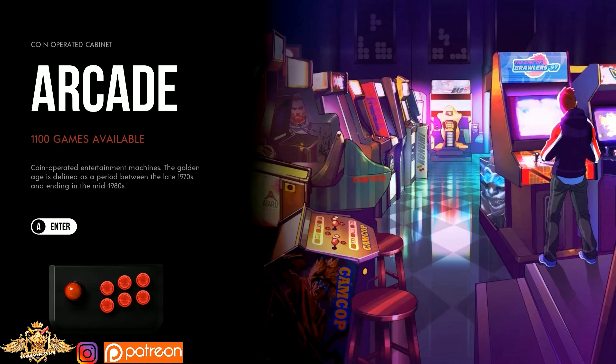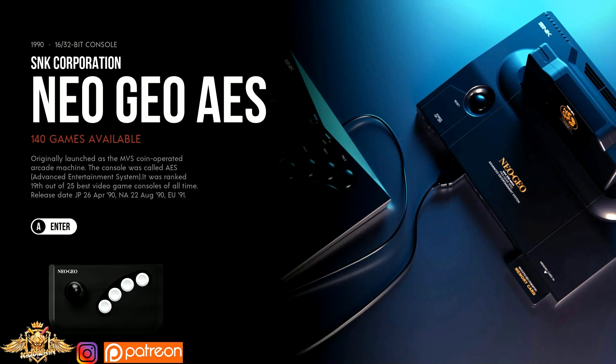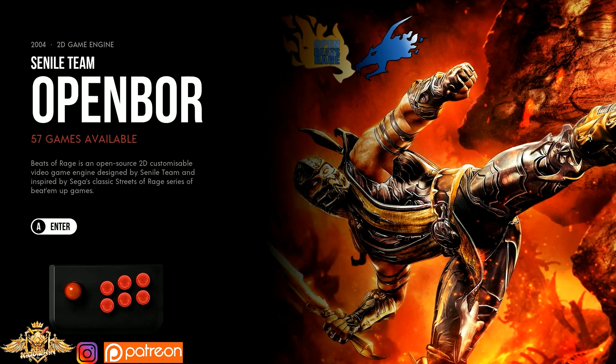Taking a look at the system when you first boot up, you log right into the arcade and you have about 1,100 games there. It's pretty decent. Neo Geo AES has 140 games. Sega Naomi, 52 games. Open board, 57. You guys know DeMaso loves open board games, so I'm sure all of these work. He spends a lot of time checking his ROMs and making sure the majority of them work.